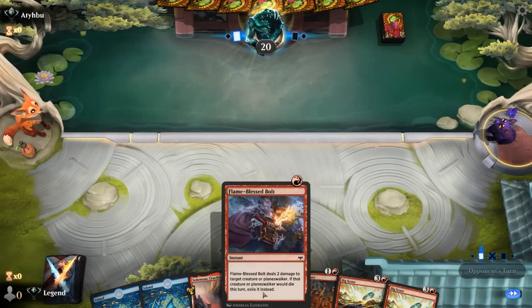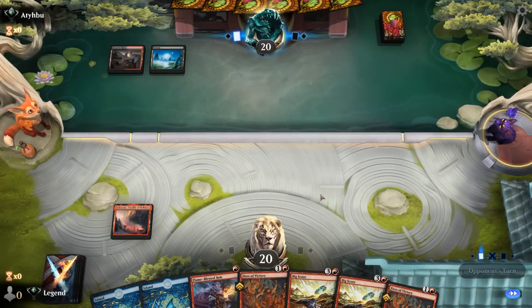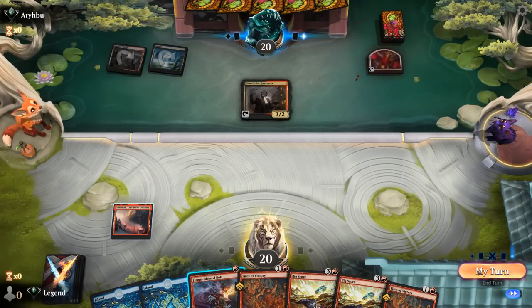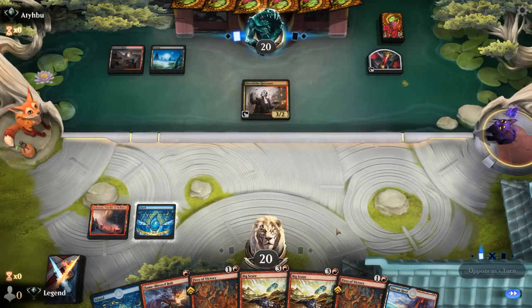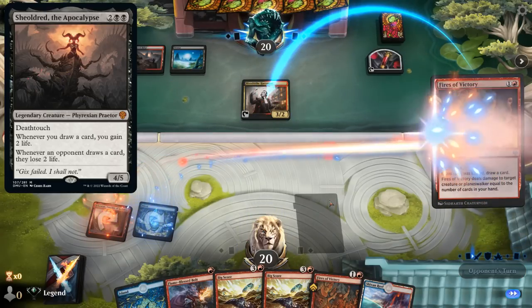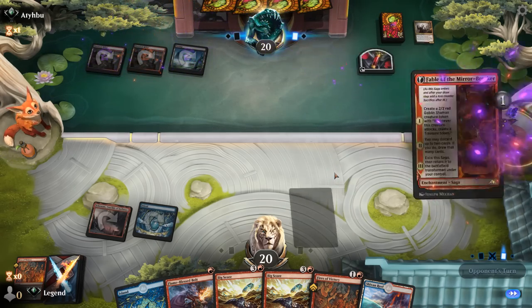We're on the draw with a fine hand — some early removal into a Big Score to keep digging. Opponent is red-black, so a midrange deck. Could see a Harvester, which we're happy to bolt, or Tenacious Underdog. Maybe we keep Bolt for Underdog and use Fires on the Harvester. We can also kill Shieldred next turn if that shows up. They might have a Fable of the Mirror-Breaker — and yes, there's the Fable. We don't really want a token starting to make Treasure.